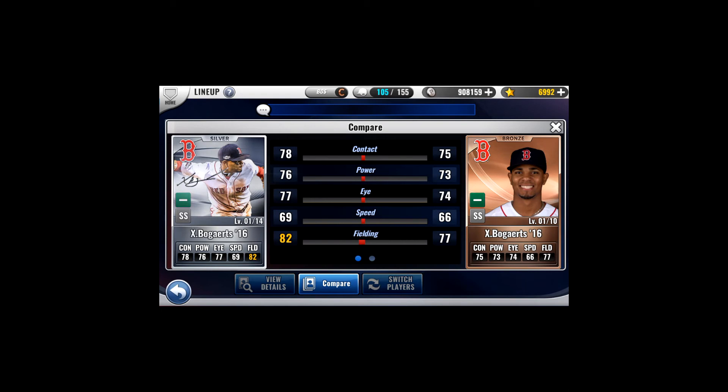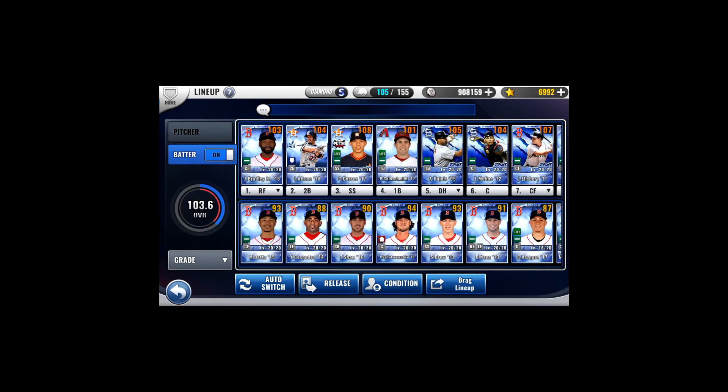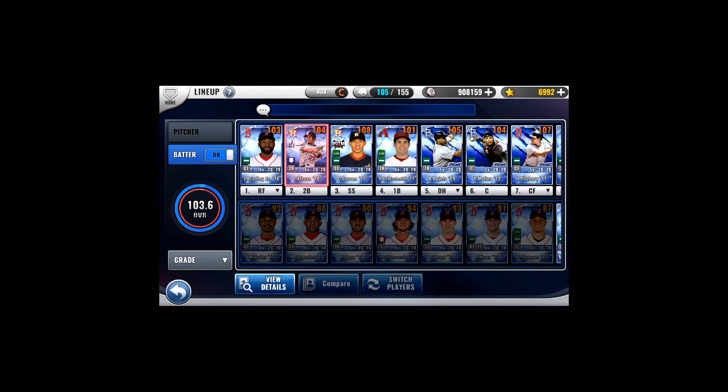That is why it's very important to understand that these are based off of normal cards. With that understanding, let's look at how those signature bonuses actually come into effect and how they can affect your team. We'll take a look at some of the ones I have in use, point out where the numbers are, and then do a little swapping to see how they are with different set bonuses. Let's take a look at a simple case of Altuve here.